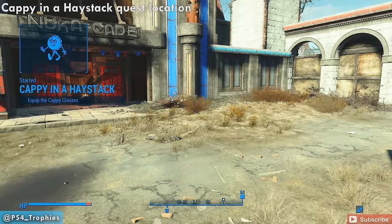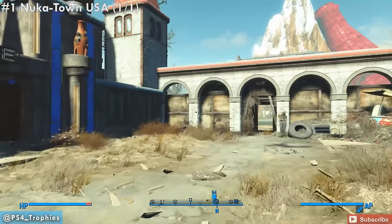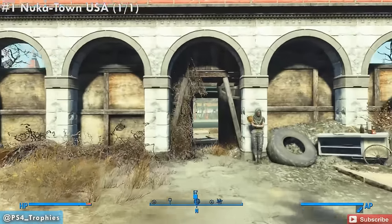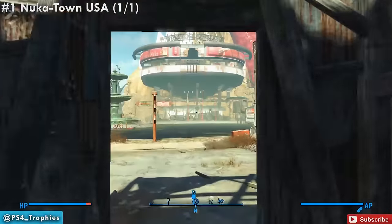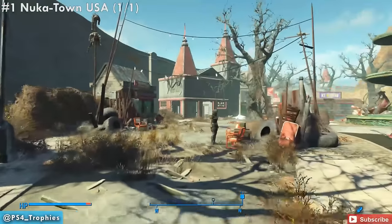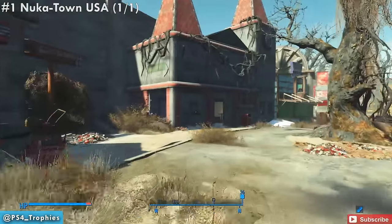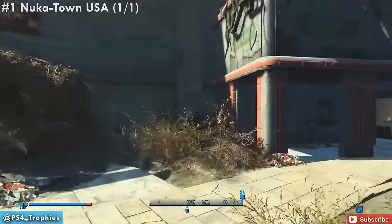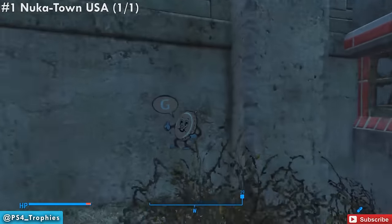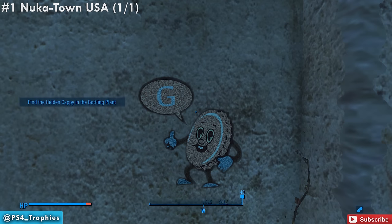Once you start the quest, we're going to go ahead to our first Cappy Clue location, just past the Nuka Cade. Continue through this gateway and go to the left. Straight in front of us you see the building with the two red peaks — that is the restroom. Just to the left of the restroom is going to be the first Cappy Clue; it is on the wall. It has the letter G. Each of them will have a letter, and they're put together to create the password.